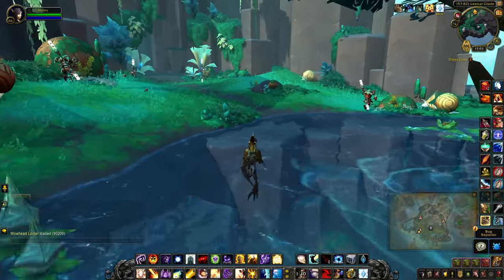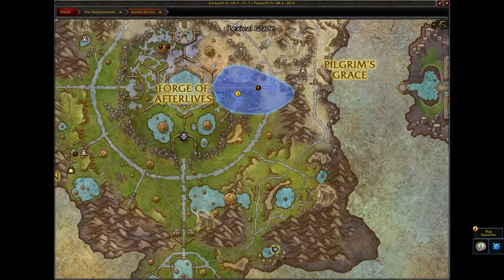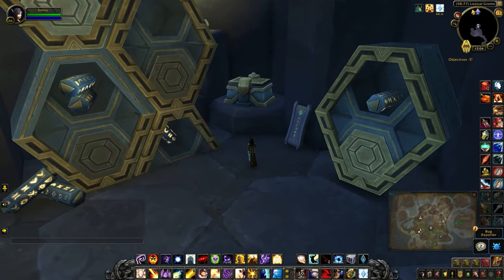The library vault can be found in the Lexical Glade, which is right here on the larger map inside the grotto. When you head over to the treasure, you can't actually click on it until you do one thing.